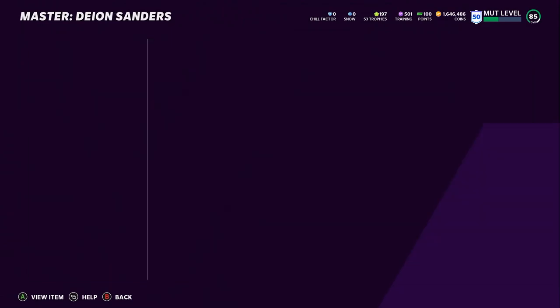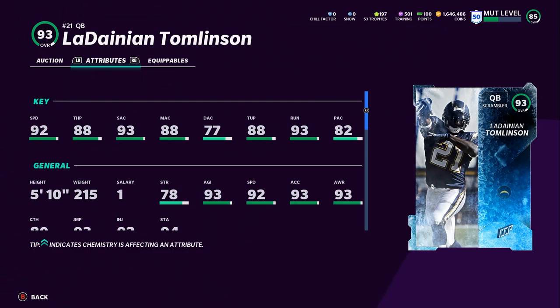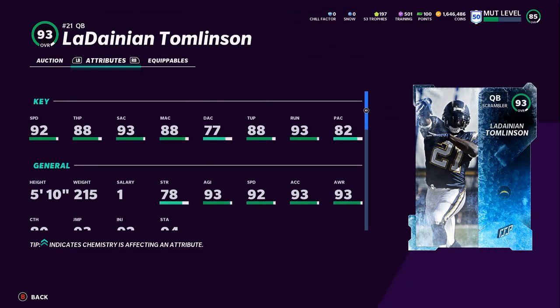For the final Out of Position card besides the master, we have LaDainian Tomlinson at QB — 93 overall. He has 92 speed, 80 throw power, 93 throw short, 80 medium accuracy, 77 deep accuracy, and 80 throw on the run. He's going to be a wildcard quarterback. Put play fake on him and he'll get above 90 medium, hit the short threshold, and have throw power around 92-93.